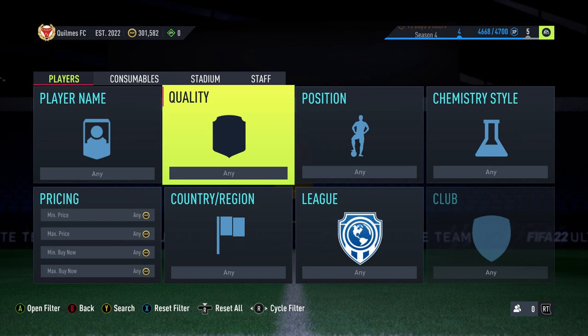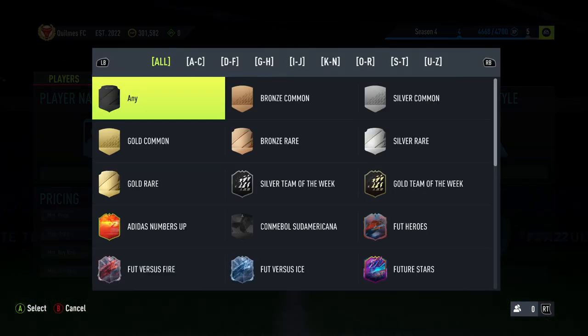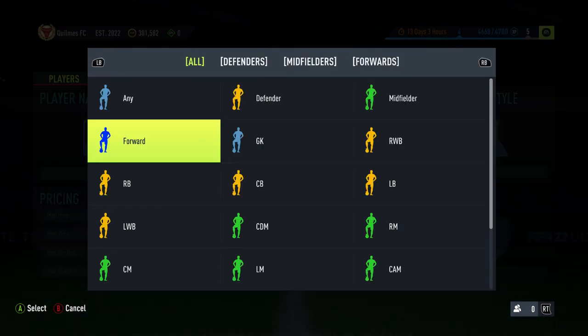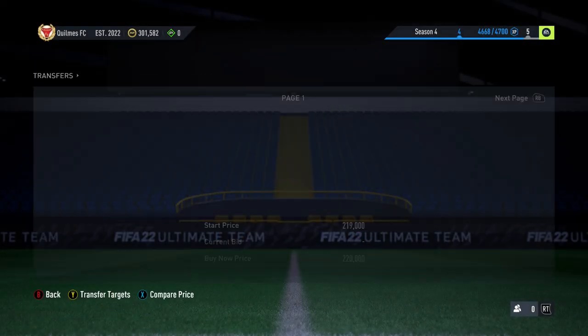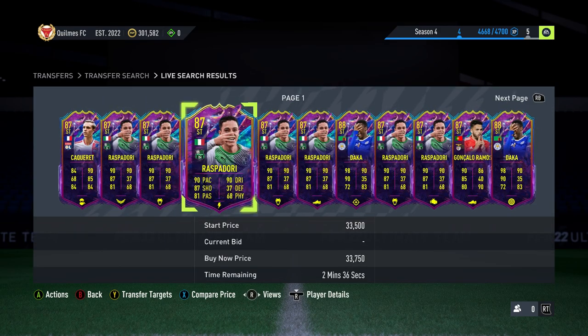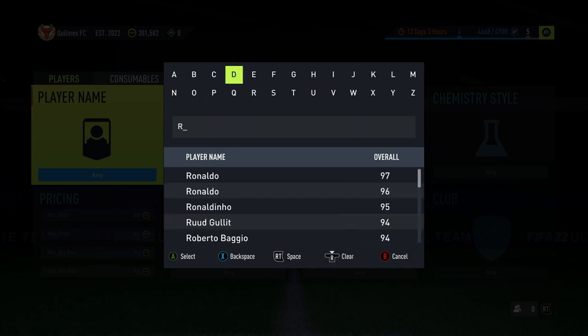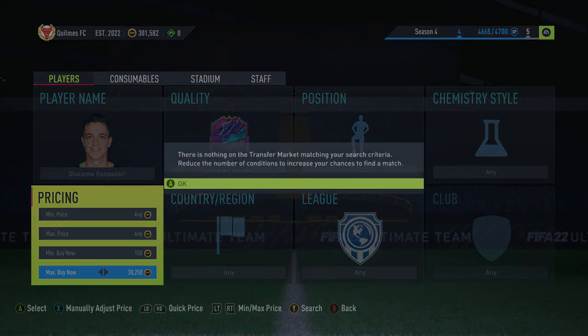So the first method is going to be getting the new FUT Birthday cards. What we're going to do now is pretend that these cards are the FUT Birthday cards — obviously they're not but I can't show you it any other way. I'm going to look at the strikers. Let's see — Raspadori, he'll be a cheaper one, one of the cheap new FUT Birthdays. You want to find his price; let's say the cheapest one is around 30k.